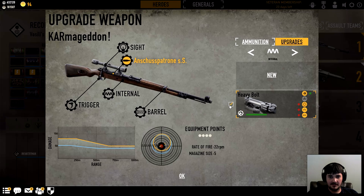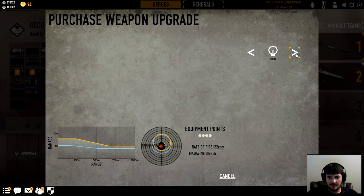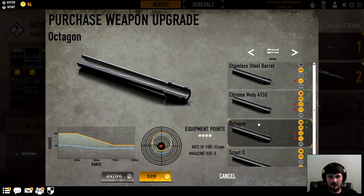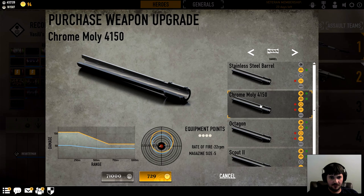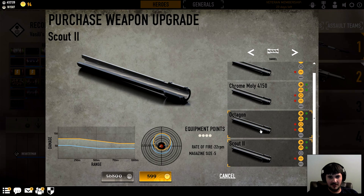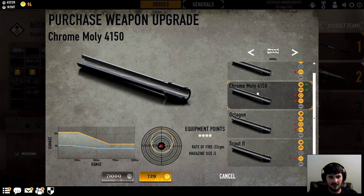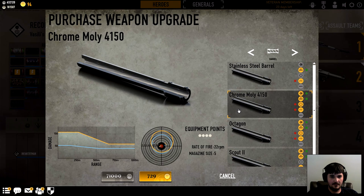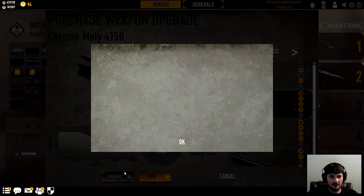Let's do it up. Now is it gonna show me with all the parts? It didn't do that before. All right — the stainless steel only gains range for stability loss. Chrome molly — that's where the damage is at right there. The precision loss does increase the spread a bit, but it doesn't look horrible. The scout looks like the barrel you'd want to choose, but look at the damage difference between that and the octagon and especially the chrome molly. The octagon is also cheaper than the scout.